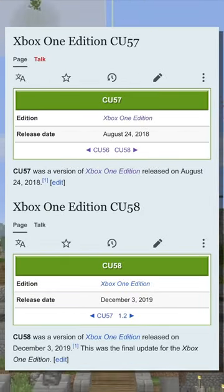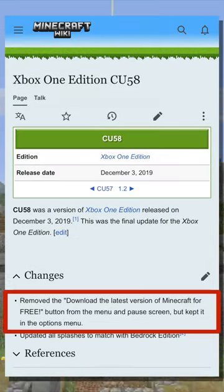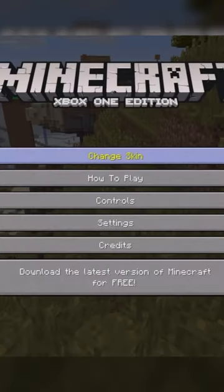After that point there were just two more updates, both of which did very minor things you wouldn't notice — except for the removal of the 'download the latest version of Minecraft for free' button, which I think was a big improvement. However, interestingly, they left it in the options menu, as you can see right here.